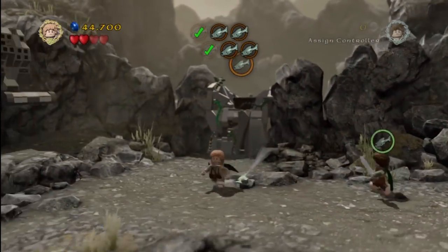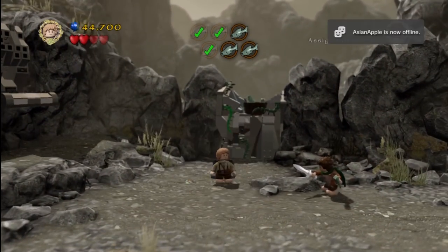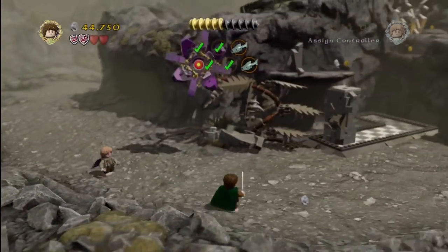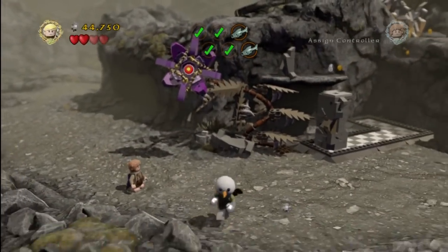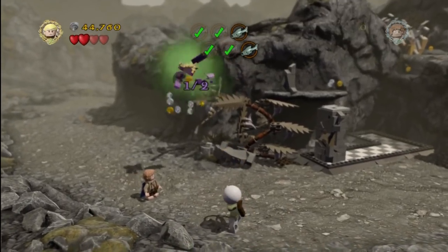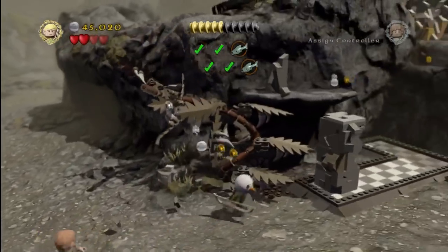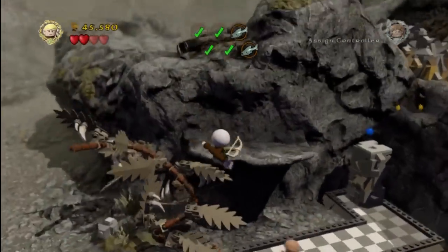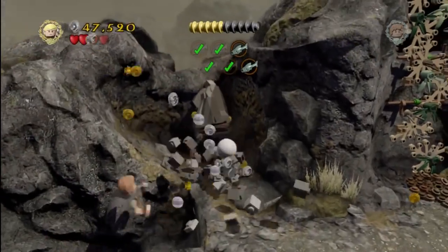We're getting our fish and going to toss a couple in so our inventory isn't full — that can happen and it's a pain. Now we'll actually shoot the target since we neglected to do that a minute ago — there's one of two. Then we push it over, speed it up, destroy everything, and Stud Horde it up.